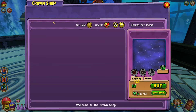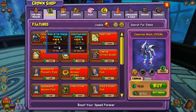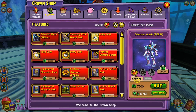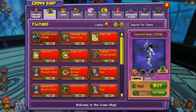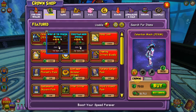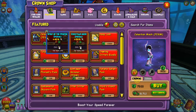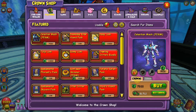Let's go to the crown shop and go to featured. This mount is worth 7,500 crowns. For a mount that looks this good, I think it's definitely worth it. I wouldn't promote a mount where the price is outrageous. It's a plus 50% speed mount, which is a great boost already. It's a permanent mount called the Celestian Mech. It basically looks like a giant titan.